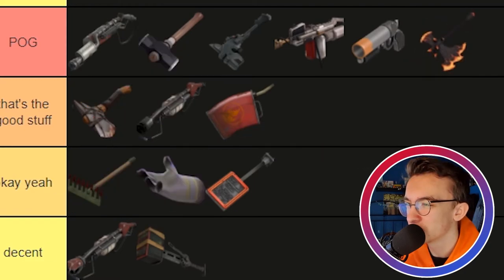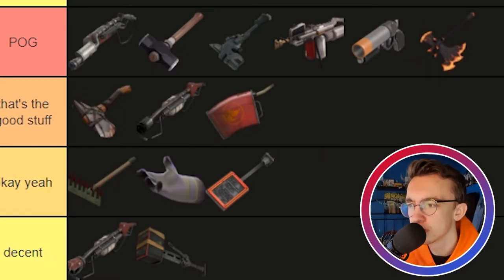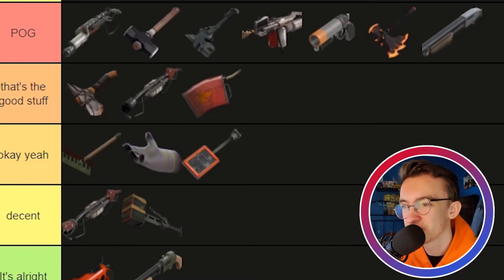The Sharpened Volcano Fragment is also a Pog weapon. If you're saying otherwise, you're wrong — it's as simple as that. It's the coolest TF2 weapon design in my opinion, and my opinion is fact. It's an axe that looks like a volcano fragment — that's a cool design. It's fun to hit people and light them on fire, you're a Pyro, it's what you do. It's fun to use in Medieval Mode as well, just whacking people and setting them on fire.